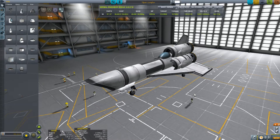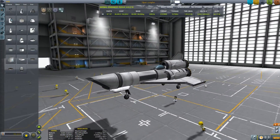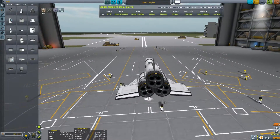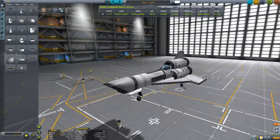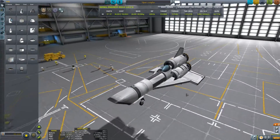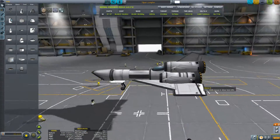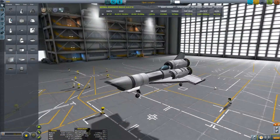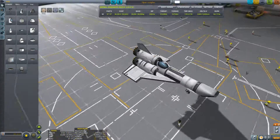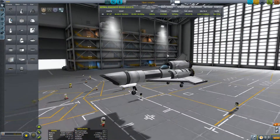Behold! Here it is — the more complex Viper. This is all made using stock parts only, and a couple of little tricks, but all stock — no mods required. I've got three engines in the back, still Rapiers. The wing has got a more realistic profile — about the best I could do with stock parts. No guns obviously, but it's got a better shape, a lot more parts. This one actually has RCS thrusters because the Vipers on the show have RCS. After the flight, I'm going to show you how to build it.